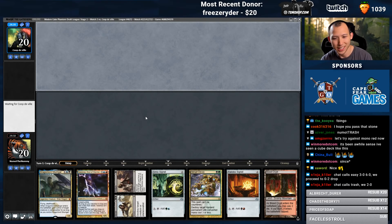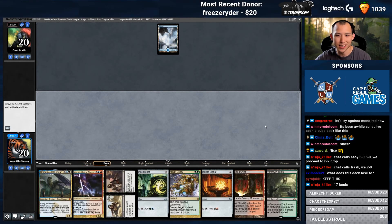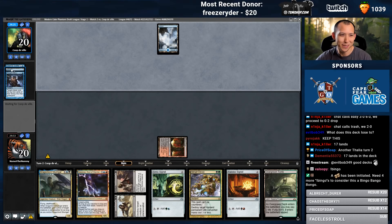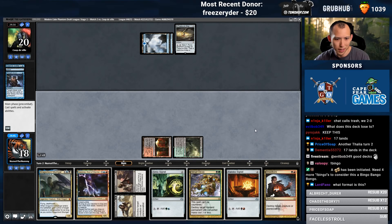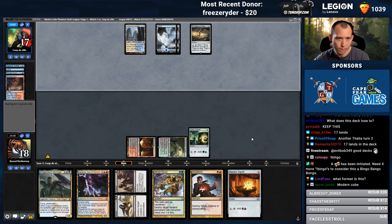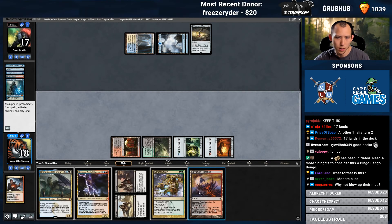I'm like 75% — over 75% to draw a land in the first two draw steps. I have 18 lands in the deck total. Can you imagine if they had Thought-Scoured me and milled a land and then I'd whiffed? Hilarity. I do want to decay that, but I think we need a Signet here — I'd rather develop up my mana. Signet for land, beautiful.